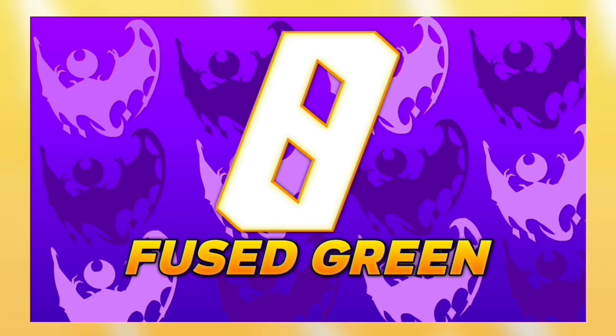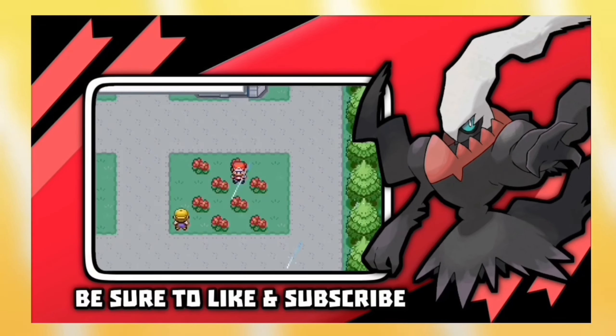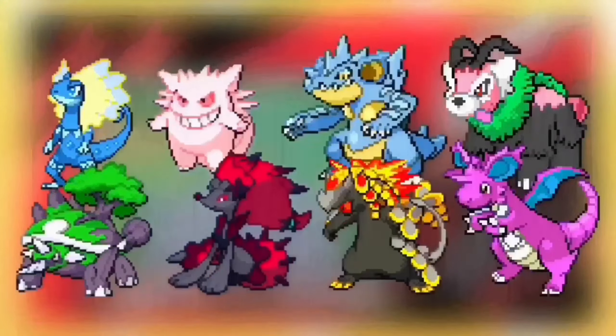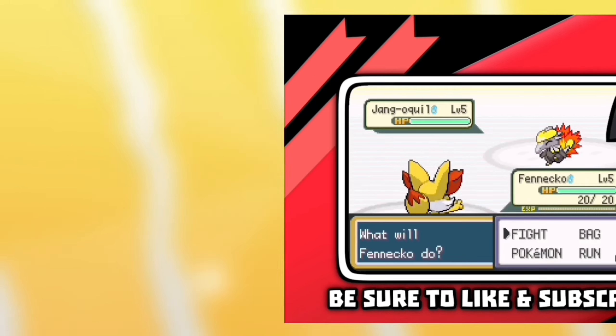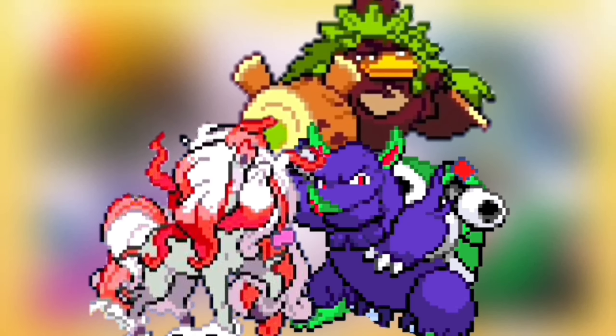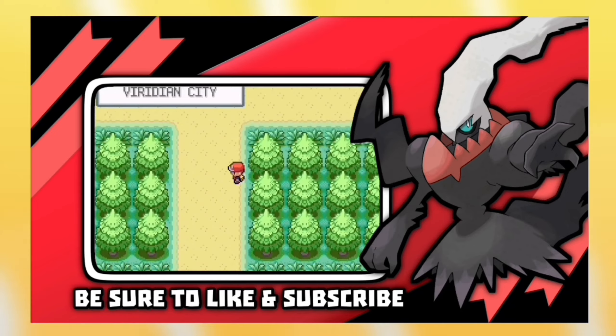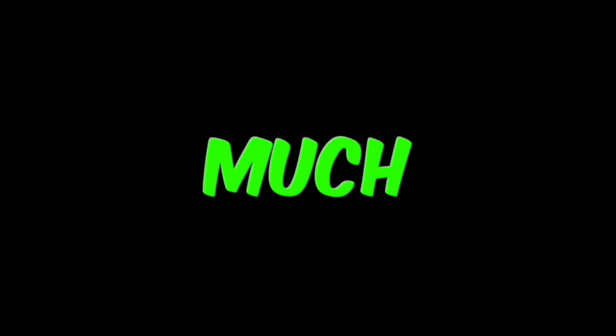For number 8 we have Pokemon Fused Green by Amami. It's a completed Pokemon GBA Rom Hack based on Pokemon Fire Red but with lots of cool Fusion Pokemon instead of the normal ones. Features include Fusion Pokemon including Gen 8 fusions, new movesets from the advanced generations, new maps, EXP Share, and much more.